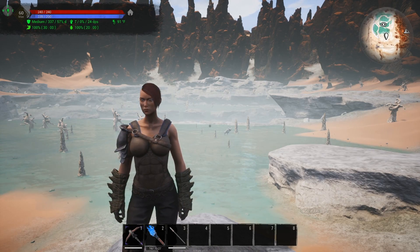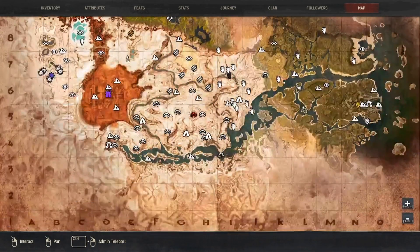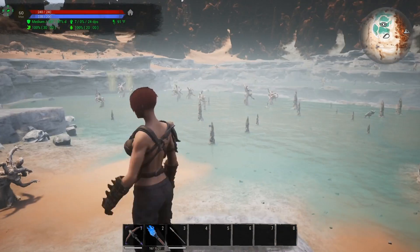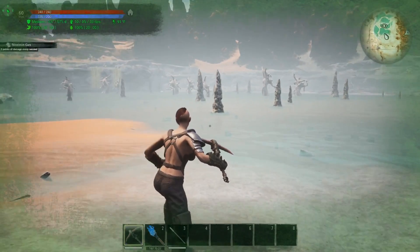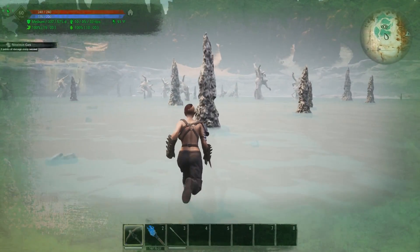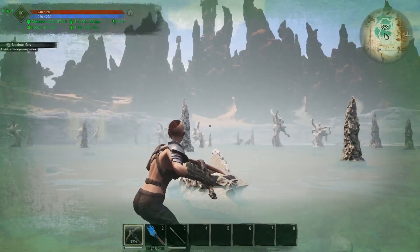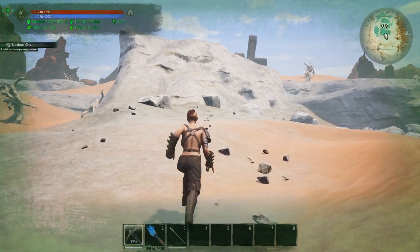Starting off with the Shattered Springs, that's up here in 8C. As you can see right there, this is the Shattered Springs. What you want to do is just come up to these stalagmites or stalactites here and harvest them. You are in noxious gas so you will need a sandstorm mask or a gas mask of some sort.